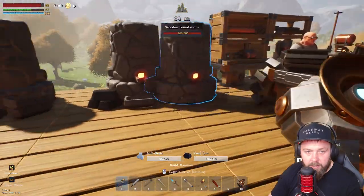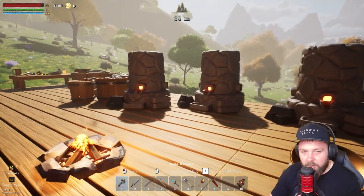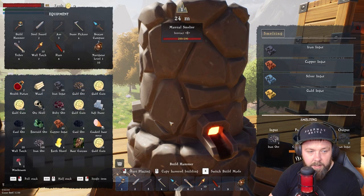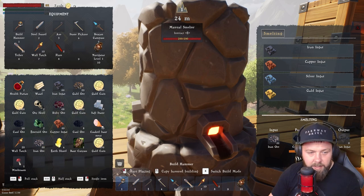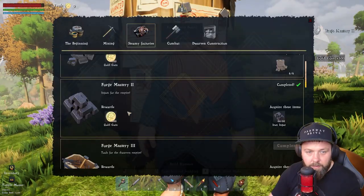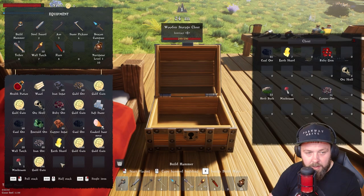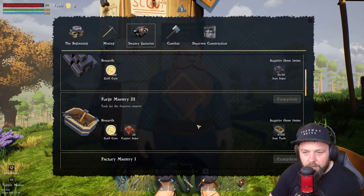We'll build another smelter and pop it over here — doesn't look pretty but it'll do. We complete the quest for an extra 500 gold coins, then another 500 from the next one, which is pretty good. Let's count up how much money we have: one, two, three, four, five — plus a little extra — so we've got 5500. We're a couple of thousand short of what we need, so let's see what else we can do relatively quickly.